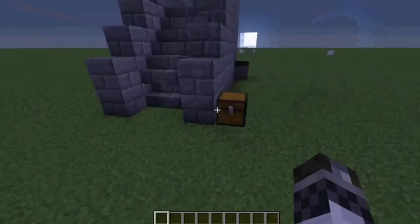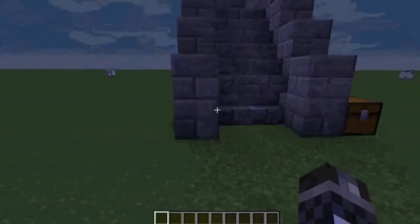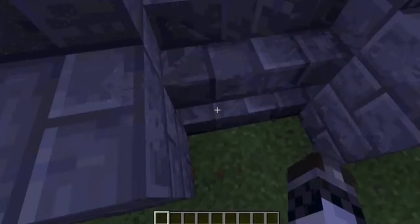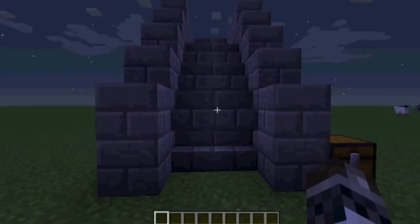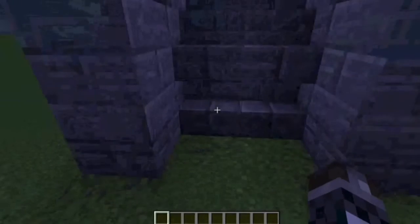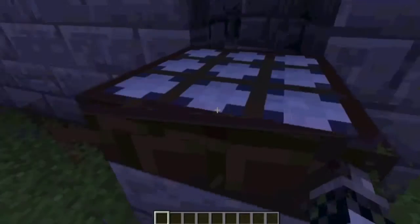Today I'm going to be showing you how to make a retractable staircase. See how it's nighttime and the bottom stairs aren't out and you can't get up at all — there's no way possible. This is really nice for when it's nighttime and you're playing survival mode and you're just tired of mobs going up the stairs to your house, so they retract.